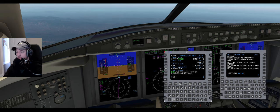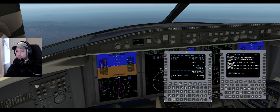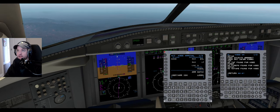Wind 080 at 10 degrees, altimeter 30.02. Back in the Challenger, heck yeah. What are we going to be landing in Gillespie? It's going to be landing west, I'm sure of it - probably gonna land runway 27 right.